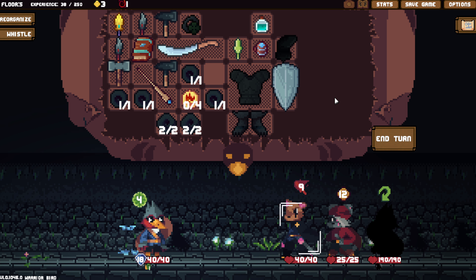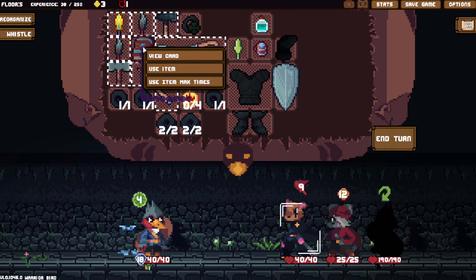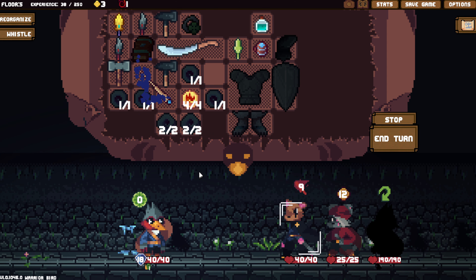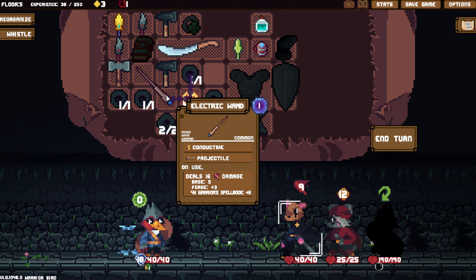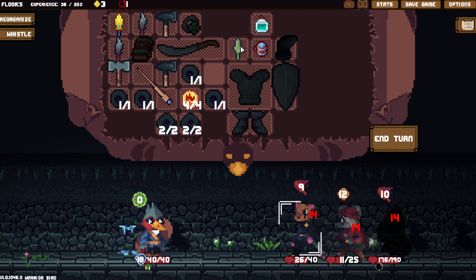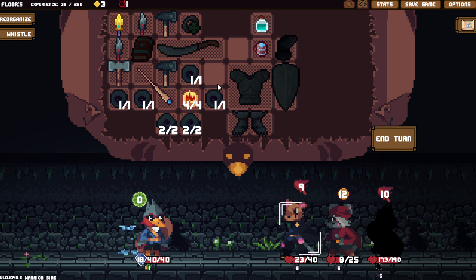As much fun as that little mana toy would have been, the robot toy — getting four energy — boosts all of their damage and lets me use this in extra time. Yeah, far more worthwhile.